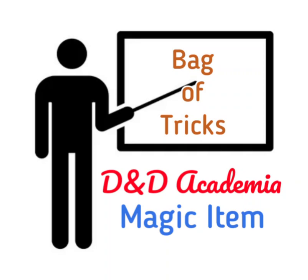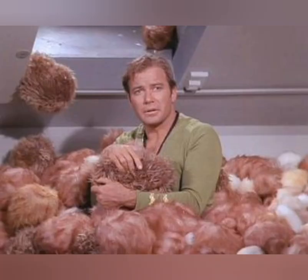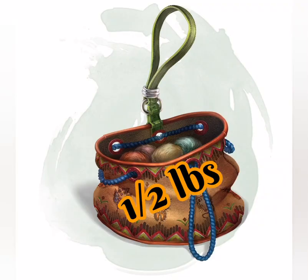You can find this magic item in the Dungeon Master's Guide. This ordinary bag, made from grey, rust, or tan cloth, appears empty. Reaching inside the bag, however, reveals the presence of a small fuzzy object, like a Tribble. The bag weighs a half pound.